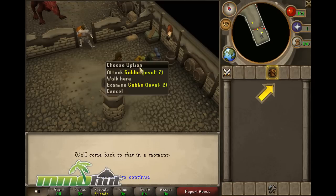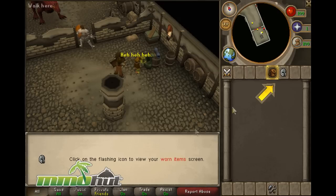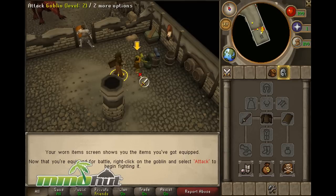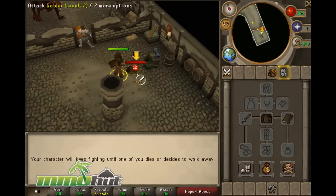You attack by right-clicking and selecting 'attack goblin.' There's a tutorial prompt I can't seem to dismiss. This game is aimed at a younger audience as well — a lot of young kids play it. The game is going to try to teach you every aspect, but if you've played an MMORPG before it's pretty straightforward and you'll figure most of it out.